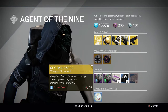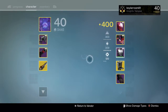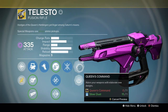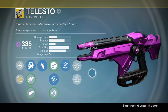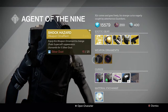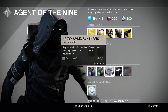The ornaments he's got this week: Shock Hazard for the Zhalo Supercell — not a bad one — and the Queen's Command for the Telesto. Queen's Command looks like this, it's the pink one, so if you like pinky-purple weapons to carry around then that is a good ornament for you. I won't be grabbing it. I don't have the Zhalo on this character — I must have transferred it out — but the Shock Hazard is the other option.